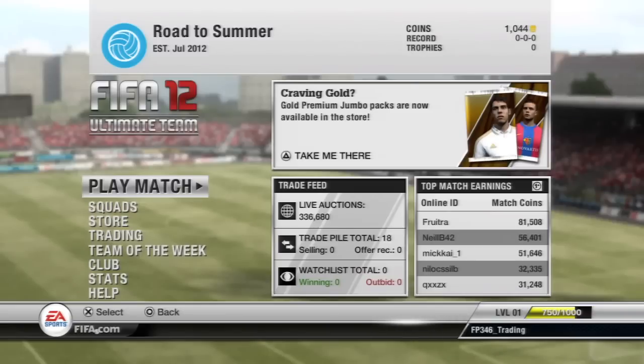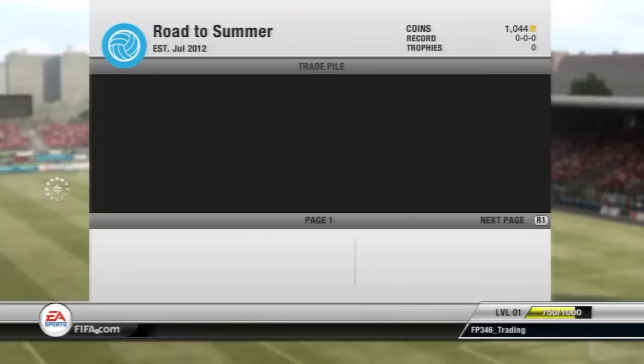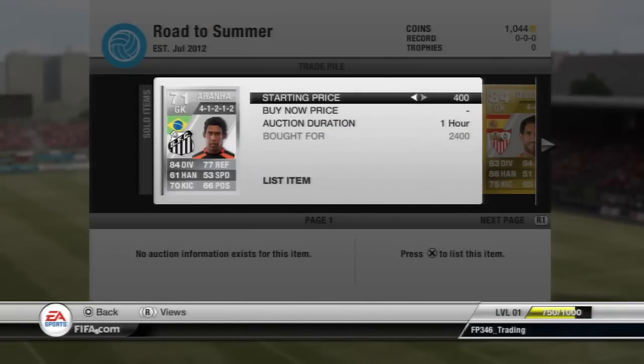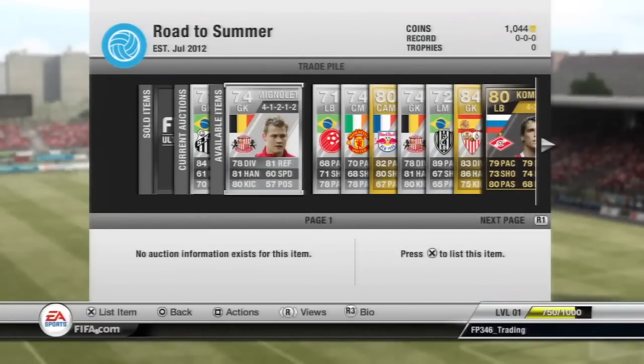Thank you all for tuning into that stream — it was a pretty awesome stream, a general good time. Now let's move on to the deals I got for this episode. Starting off, we have not one of the best deals — it's an Aranya 4-1-2-1-2, picked him up for 2,400. He only sells for around 3k so we're going to put him just short of that. A tiny little profit, but every little bit helps.